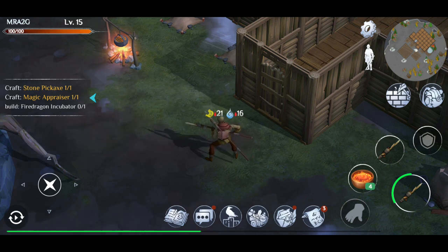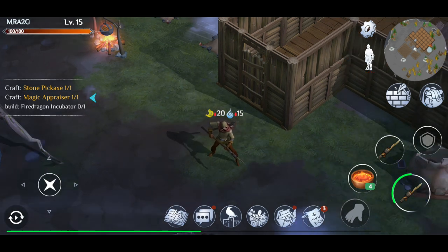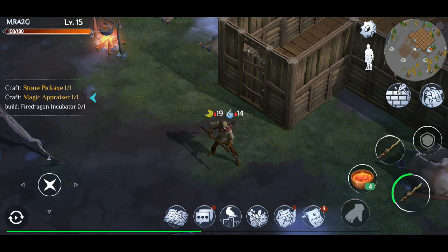What I want to touch on today is a quest I need to do — setting up the incubator for the dragon. Dragons are going to be a big thing in the game moving forward. Right now we've only got one dragon, but I'd assume as the game expands there'll be other iterations — maybe elemental dragons like a thunder dragon or ice dragon, similar to Game of Thrones. For now we've got a fire dragon.